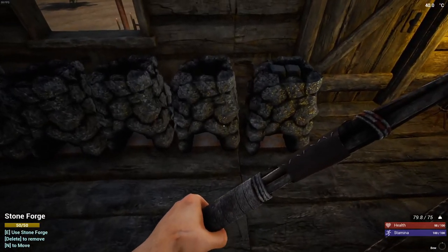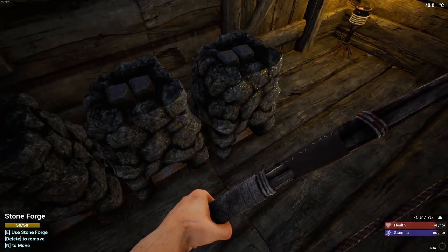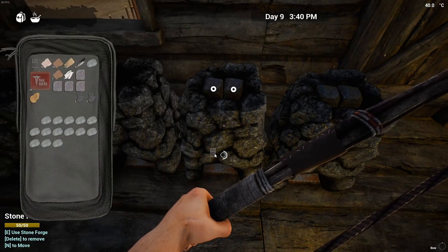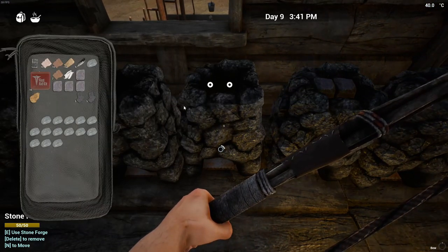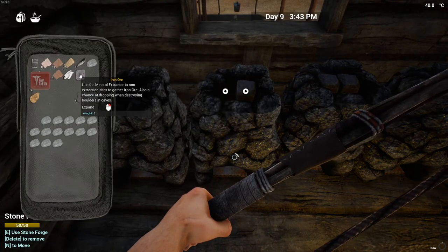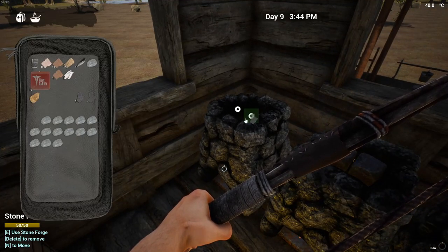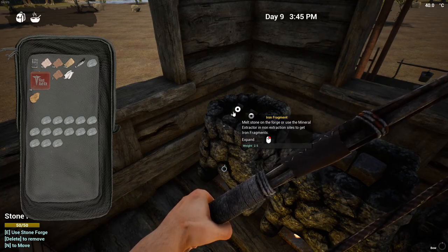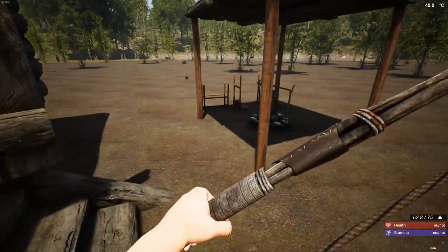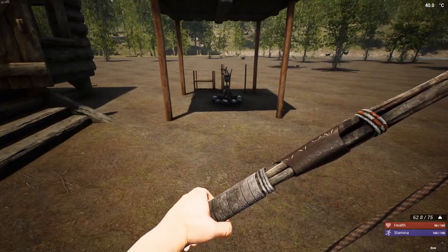My bag is already pretty full. So let's get this rocking and rolling already, get you guys cooking. I'll probably eventually make a brick forge, but as we go we'll build some of these things out. Mostly I want to get building. I don't want to start building a huge base here because I'm going to be building houses — that's what we want to do. We want to take a look at what the developer gave us and see if we can create some cool things.